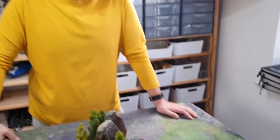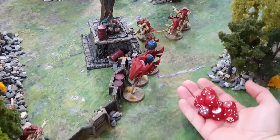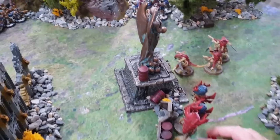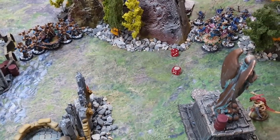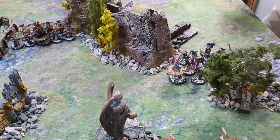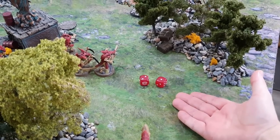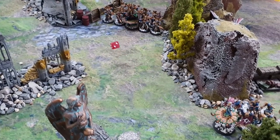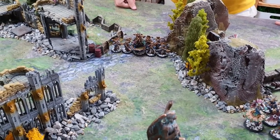Another Warriors unit fires through the trees, hitting on 4s — four wounds at AP minus one, two more Tzaangors die after Feel No Pain. The Tyrannofex on this flank fires eight stinger salvo shots into the Tzaangors — five hits, four wounds, AP dash — two more die after a failed 5-up Feel No Pain. The Rupture Cannon fires straight at Ahriman's unit — heavy so hitting on 2s, misses once, Strength 18, AP minus 3 with cover, no invulnerable save applicable — 2D6 damage, lands five damage on three Thousand Sons models, killing three.